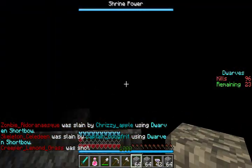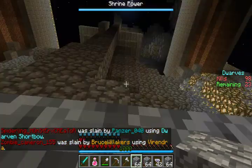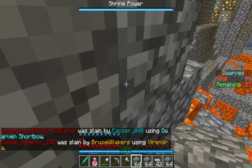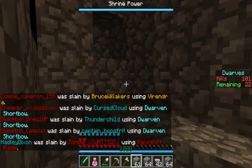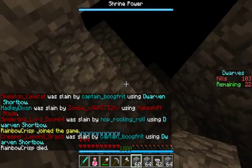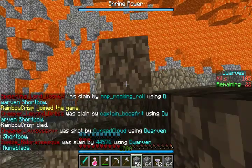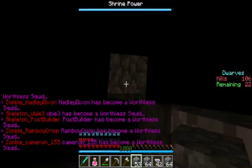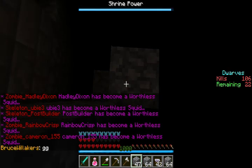What the fuck? What the hell just happened? I have no idea what just happened there — don't even bother asking me. I just fell through the floor. I think I fell through the damn floor. Became a worthless squid. I have no idea — the Nexus works in funny ways.